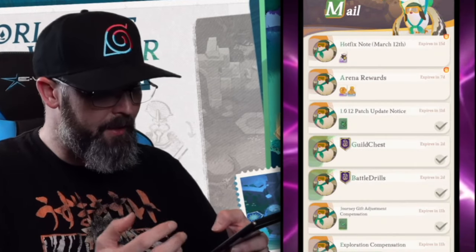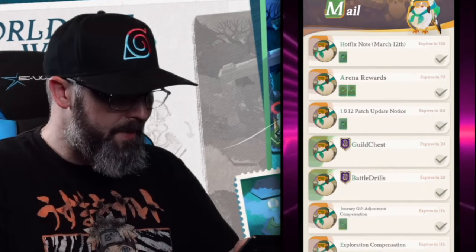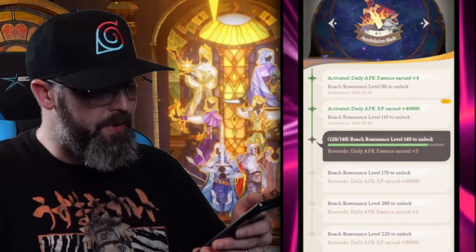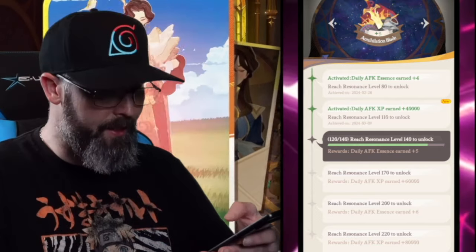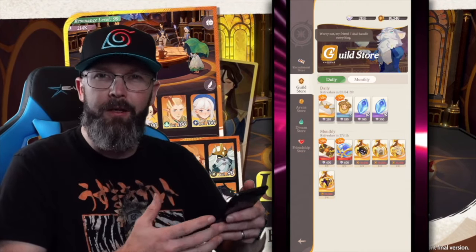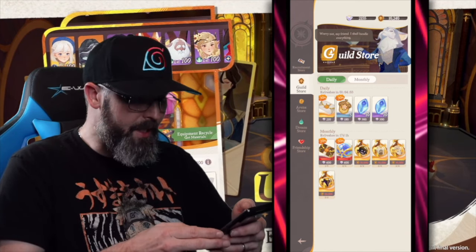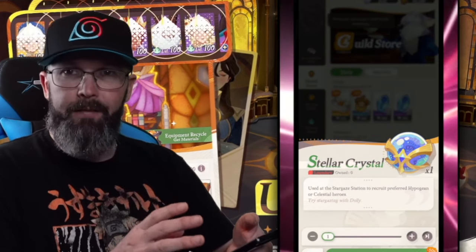This is also where we have our mail — I can grab my arena rewards from today. The Mystic Collection shows what we've unlocked from progress — for example, reach resonance level 140 and get rewards, plus daily AFK essence earns plus five. That builds up over time just from playing. The Aporium is your shop — daily shop, guild shop, arena shop — they call them stores in this game, and that's how you collect resources.